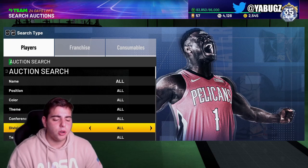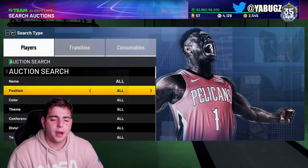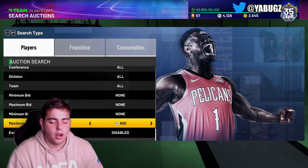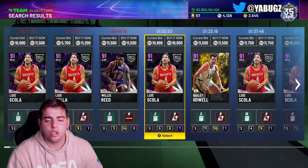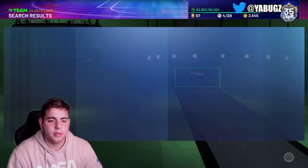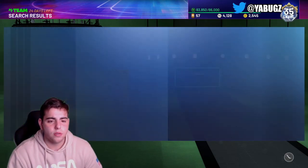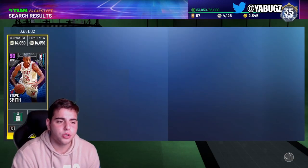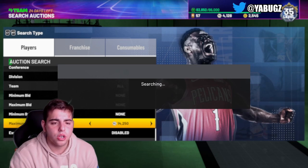There are just a bunch of different methods to make MT right now. I think the most consistent snipe filter by far is Amethyst cheapest — in my opinion, it's definitely one of the best filters in the game. And one more that I think is very good is shooting guard Amethyst, because this locks in Diamond CJ McCollum, and shooting guard Amethysts are actually pretty rare in this game. Steve Smith for 40K is not bad — I think his price could rise. Shooting guard Amethyst is actually a very, very good filter. You never know what you're going to get.